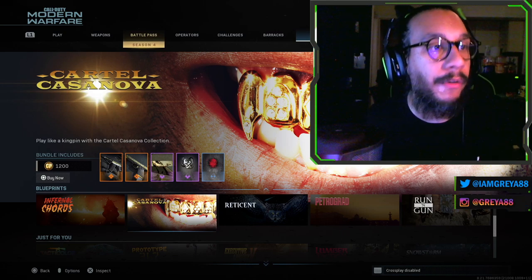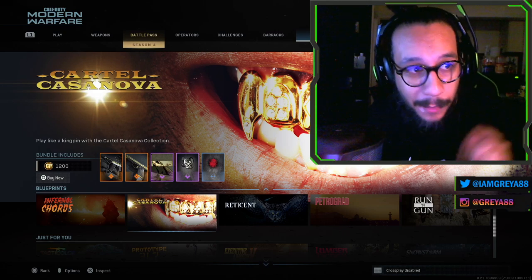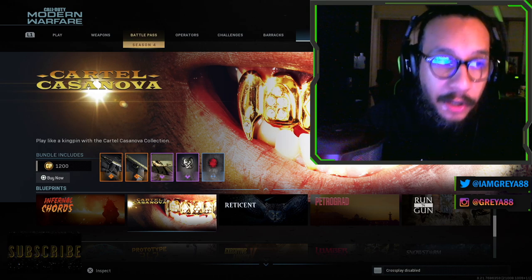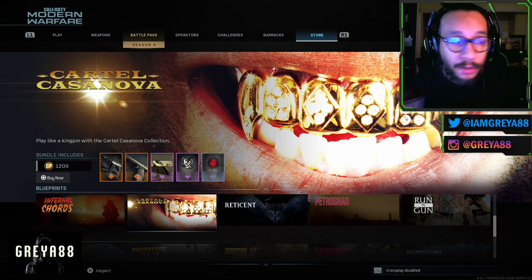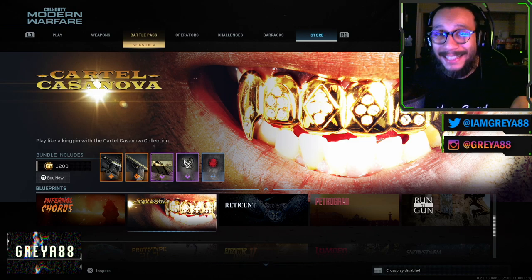Alright, hey, what's going on guys? How do you do? It's your boy Gray here. Welcome back to the channel. Ladies and gentlemen, on the screen right there you guys can see another brand new bundle from Season Four in Modern Warfare and Warzone — the Cartel Casanova.